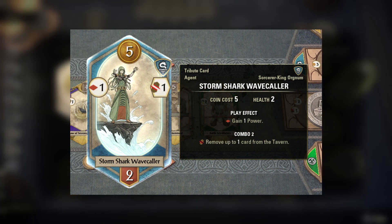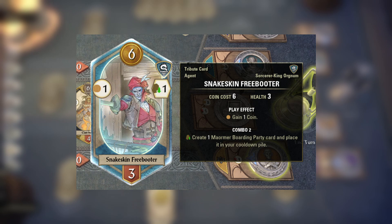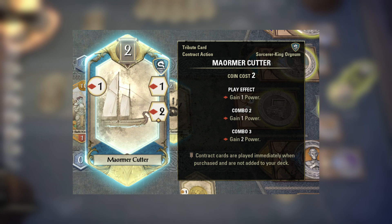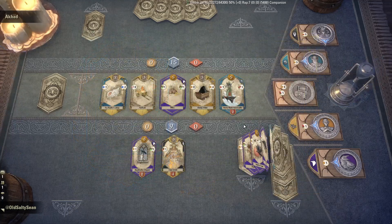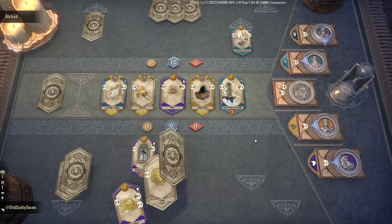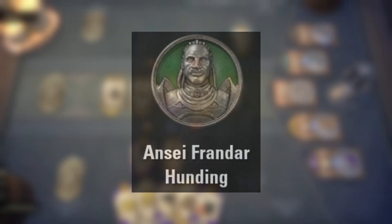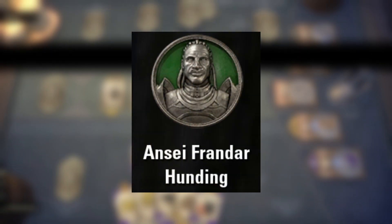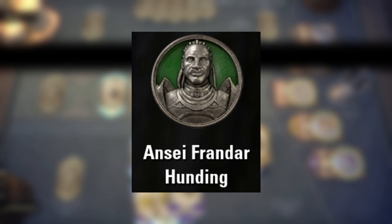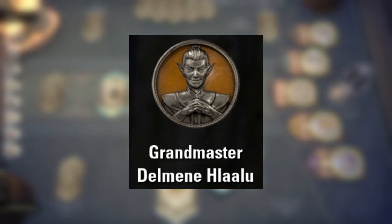We haven't even talked about what the actual deck for Orgnum provides because it's so inconsequential to most Orgnum players' win condition. Most of the deck consists of relatively low cost action cards with combo 2 or 3, some of which give you prestige rather than power. These are actually fairly cheap and decent access to power. However, most Orgnum players tend to just completely overlook them in order to spam the patron power as much as possible. So if you're dead set on playing as Orgnum — first of all, how dare you — you'll want to consider pairing it with a deck such as Hoonding. The extra gold from his patron ability tends to help offset the price you'll be paying each turn to use Orgnum's patron power.